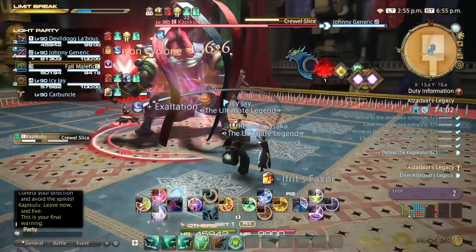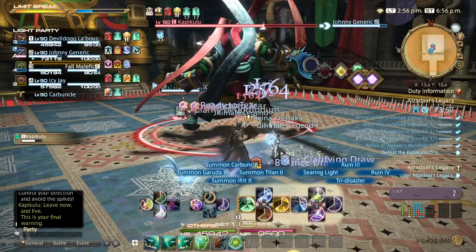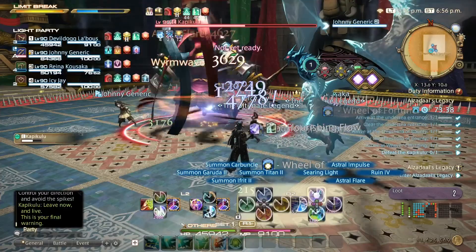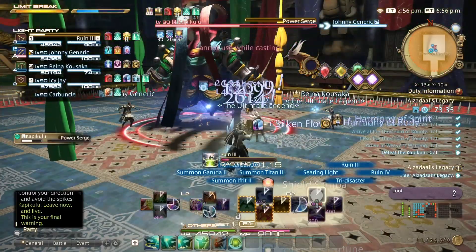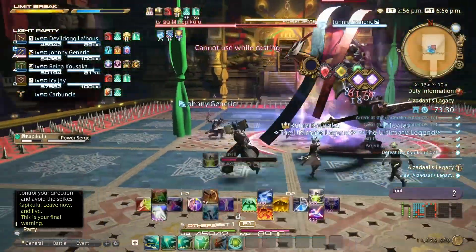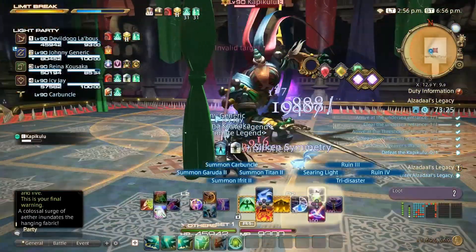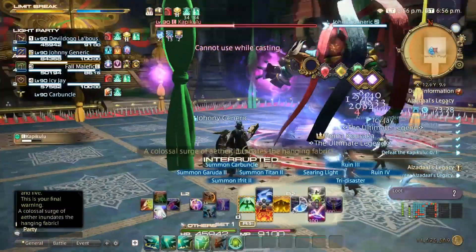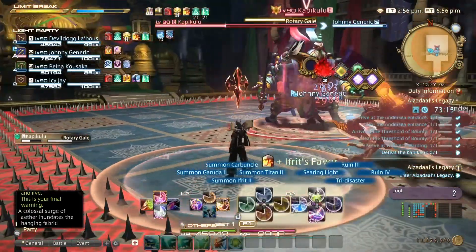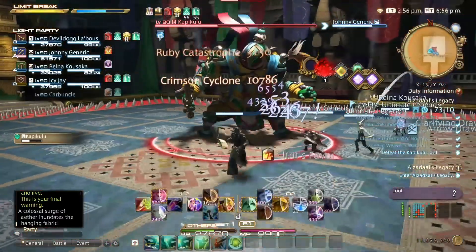Cruel Slice is a standard tank buster — heal through it and you'll be fine. Next is Wild Weave, where different colored curtains drop from the ceiling and he charges up Power Surge. He will attach a tether to a certain colored curtain — stand near a curtain of the opposite color before Power Surge goes off to avoid taking damage. Rotary Gale places standard AoE spread markers on players — just spread out to alleviate the damage.